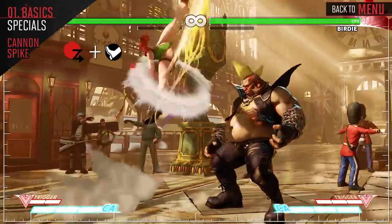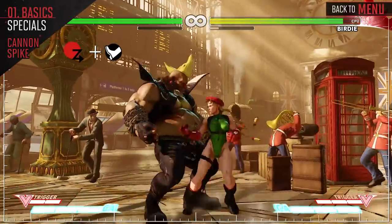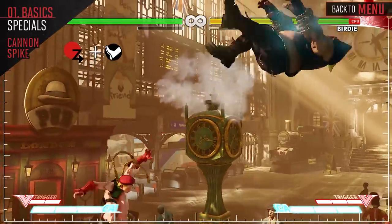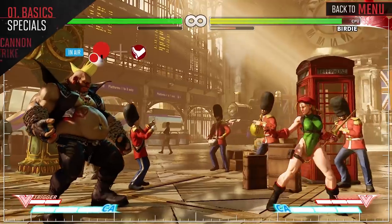Cannon Spike is Cammie's equivalent to a Shoryuken. Each version is invincible and has a different trajectory. The damage is higher than your Spiral Arrow, so make sure to use this when you need more damage. Be careful not to whiff this attack, as it leaves you in a counter-hit state and open for big damage.